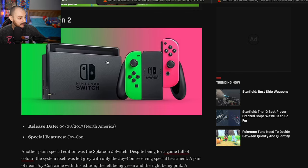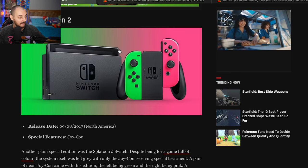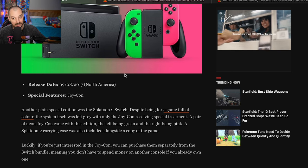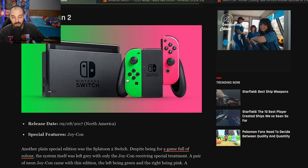The OG Splatoon Switch — a lot of people don't even know this is the Splatoon Switch. It's just green and pink Joy-Cons. You'll see these used all the time now in game stores and people just think, oh look, a green and pink Joy-Con. You could purchase them separately too, which was pretty cool. But yeah, this is like a 2 or 3 out of 10 — it's just colored Joy-Cons.